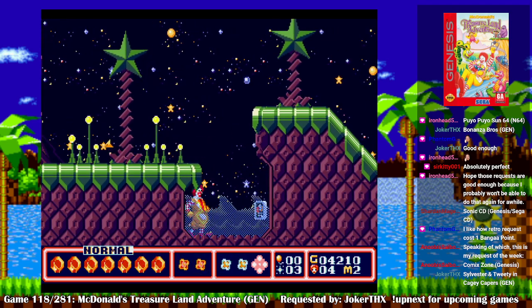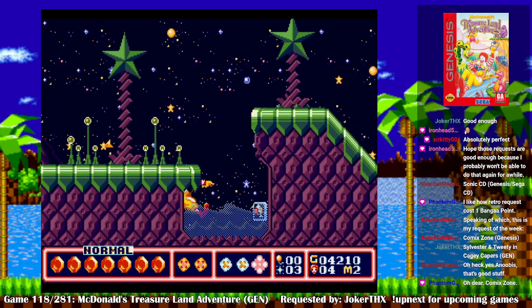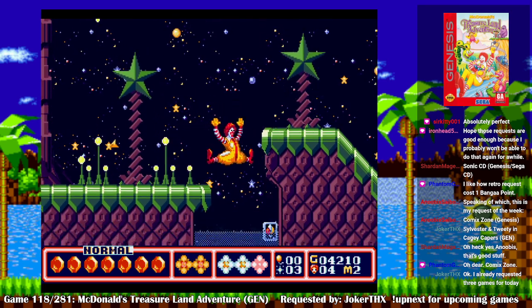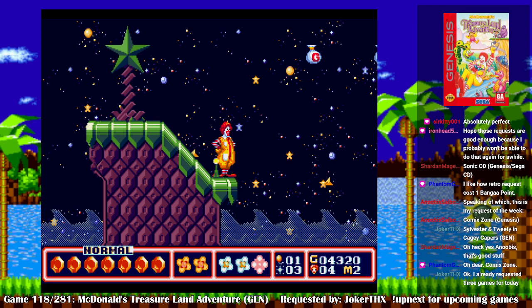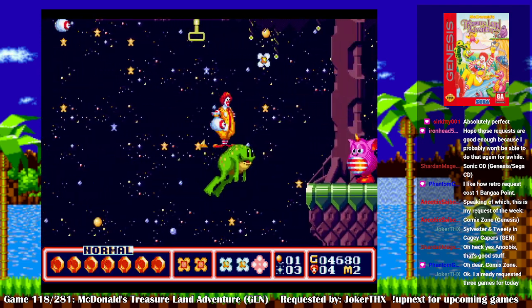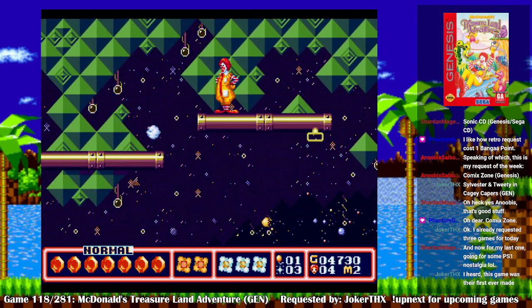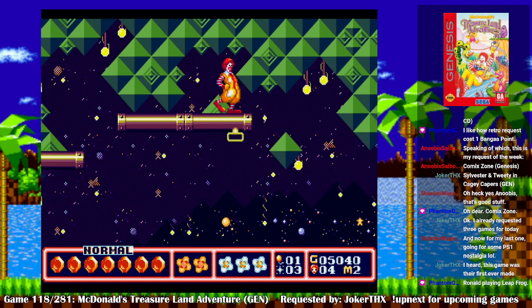Oh hey there Anubis, good to see you. I think I have to nail that angle just right. Oh, I have to keep walking towards it — that's why I wasn't getting it. Oh, what's up here? I'm gonna go take a look. Oh, there are more monsters. They've had one too many bits of McDonald's. See those gnomes? That's where they put in the McRib.